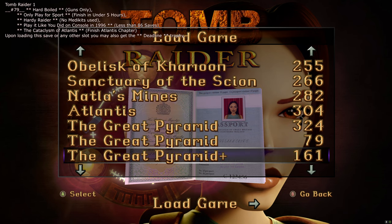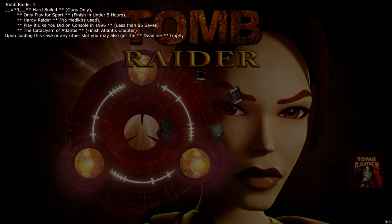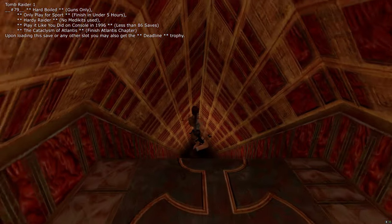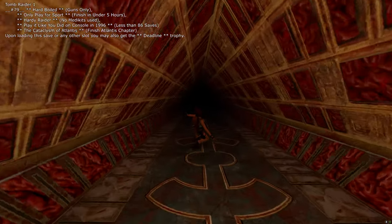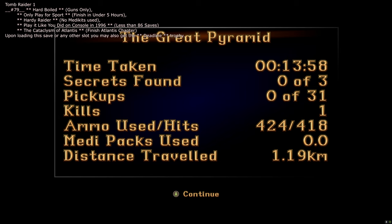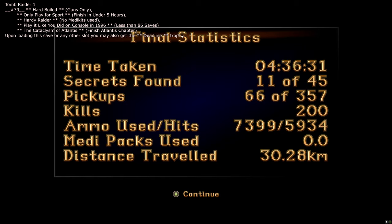Starting with slot 79, load in — this is set up right at the end of the Atlantis chapter. Just hold forwards and slide down the tunnel until the level ends. For this you'll get: Hard Boiled (pistols only), Only Play for Sport (complete the game in under 5 hours), Hardy Raider (no med kits in an entire run), Play It Like You Did on Console in 1996 (complete the game using less than 86 saves), and the Cataclysm of Atlantis trophy. Some of these are 1% trophies — you've just got some of the hardest trophies in the game just for running forwards.